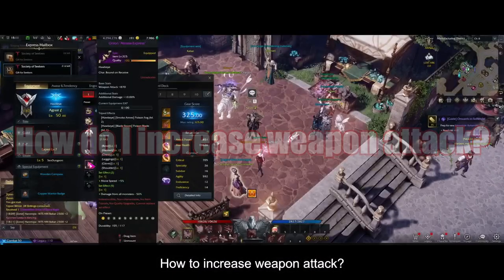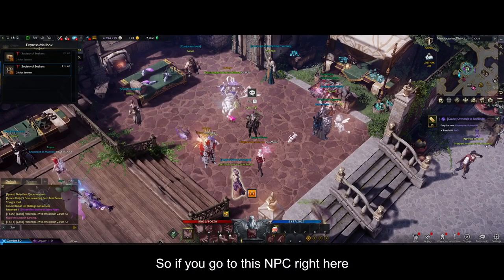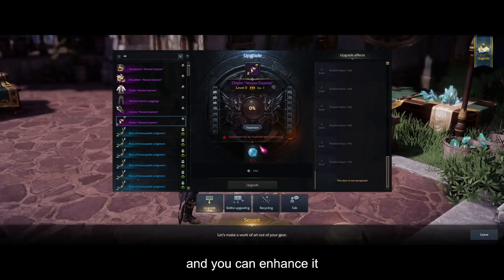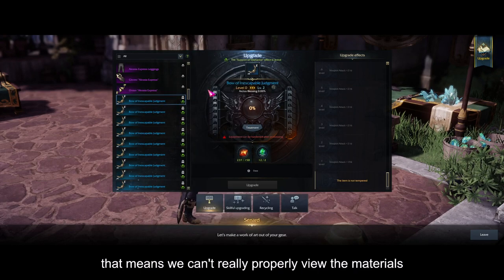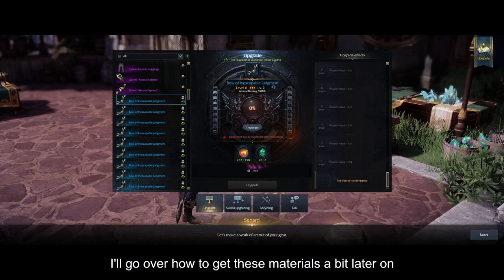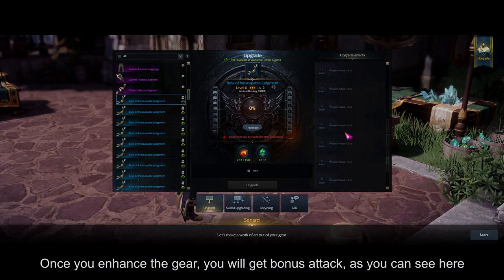How do you increase weapon attack? Weapon attack is increased by enhancing the gear. If you go to this NPC right here, you can select the bow and enhance it. Since this weapon is obtained from a battle pass, we can't properly view the materials. Every enhancement costs some materials — I'll go over how to get these a bit later. Once you enhance the gear you will get a bonus attack, as you can see here.